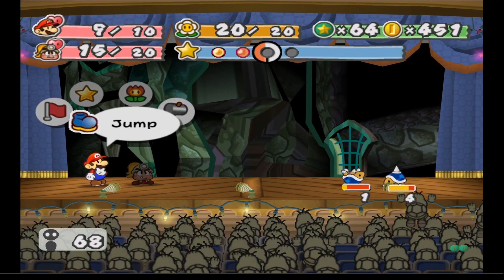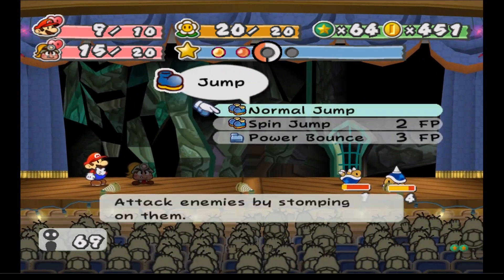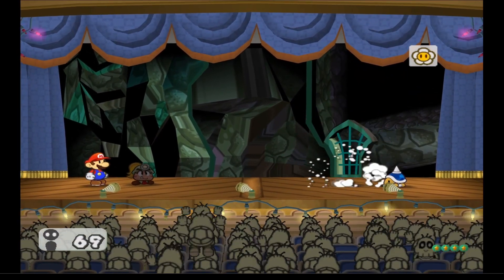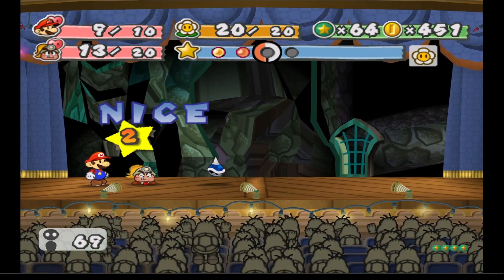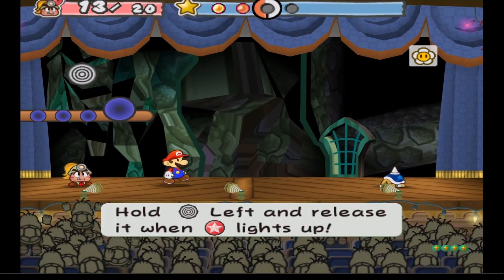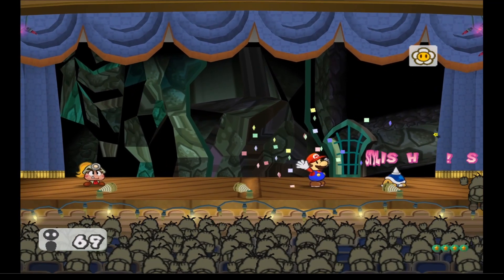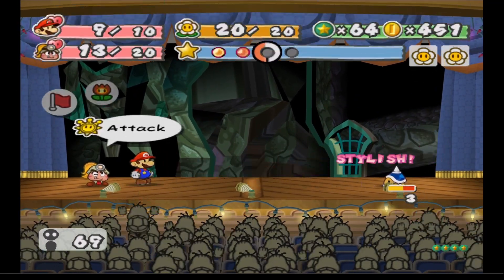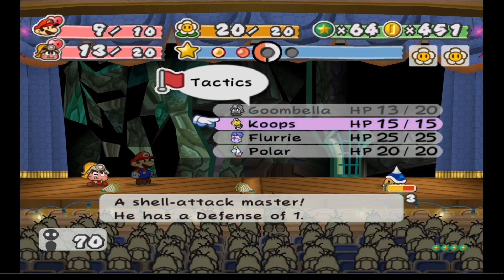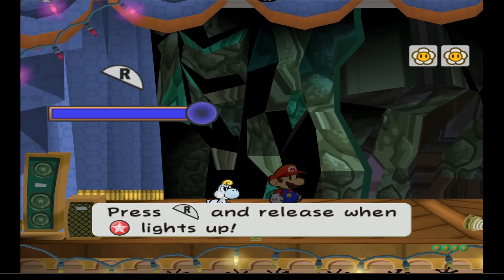Alright guys, I'm back — sorry about that. Okay, we're going to take on the Spike Top. If needed we can always use a power smash, but let's see what happens with a normal hammer. From what it looks like we can't really do much that way, but what we can do is use Koops' gulp ability.